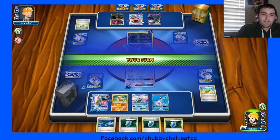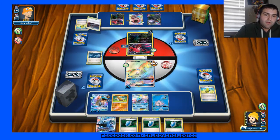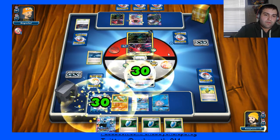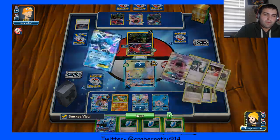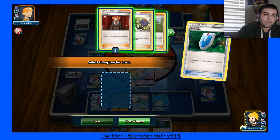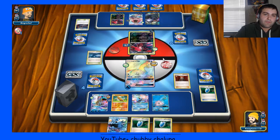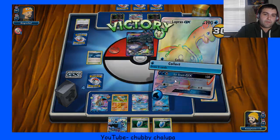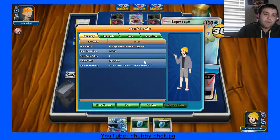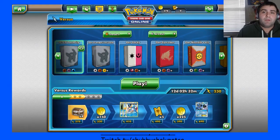He has the 100 damage shot on that — with a Choice that could be enough. But we're going to go ahead and VS Seeker. Basically just going to Lysander up that other Darkrai and one-shot it. Not much else really — he has to hit like a Ninja Boy off of three cards in order to do anything. He just scooped. Yeah, that makes sense — I would probably scoop too.